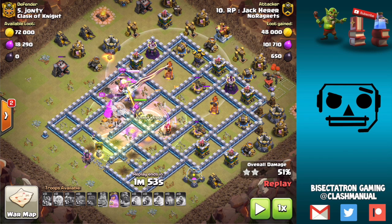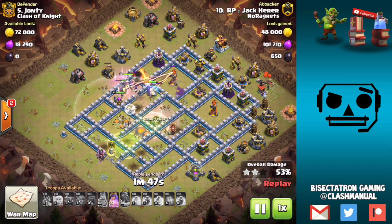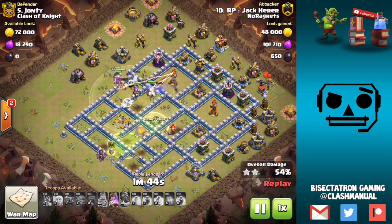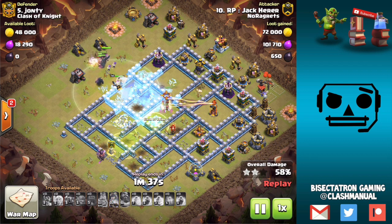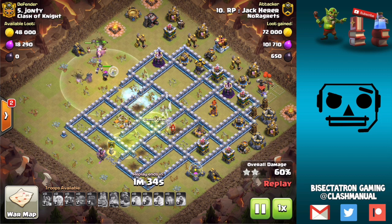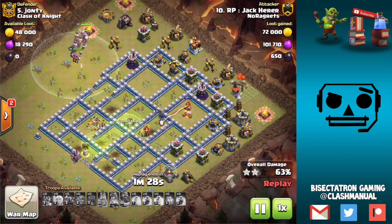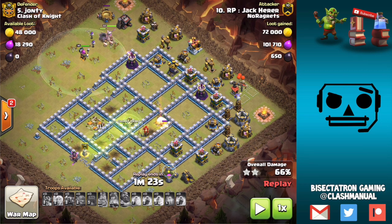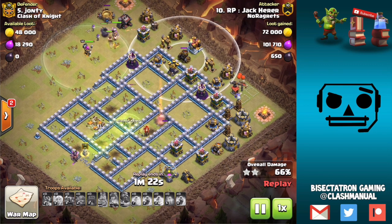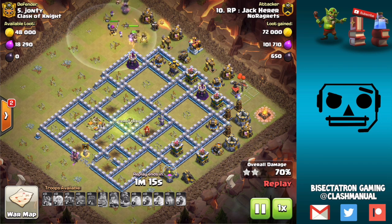You want an exit point because it allows your healers, if you still have any, to have some free time to heal your troops away from defenses. The important thing is that your push gets enough of the middle part of the base taken out. This does vary depending on whether you're using bat spells or not. You can see here — a little lucky — the Queen gets that crucial inferno tower, which is what you need to push to get everything in the middle of the base. Then beyond that, the outside will be wiped up as troops move around.